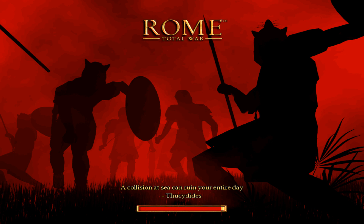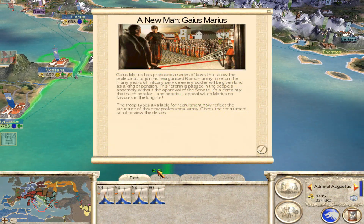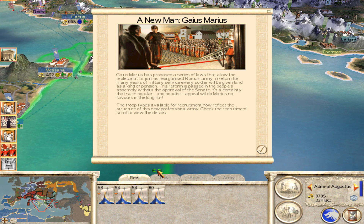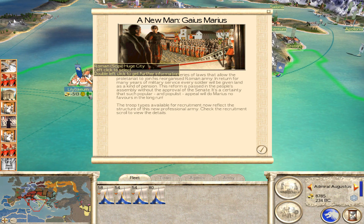Alternatively, I'm not completely against the idea of starving it out, because I don't love siege battles and it doesn't look like we've taken it. A new man — Gaius Marius. Well, that's got to be the Marian reforms, right? We've got the Marian reforms, so that must be because of Lillibime.